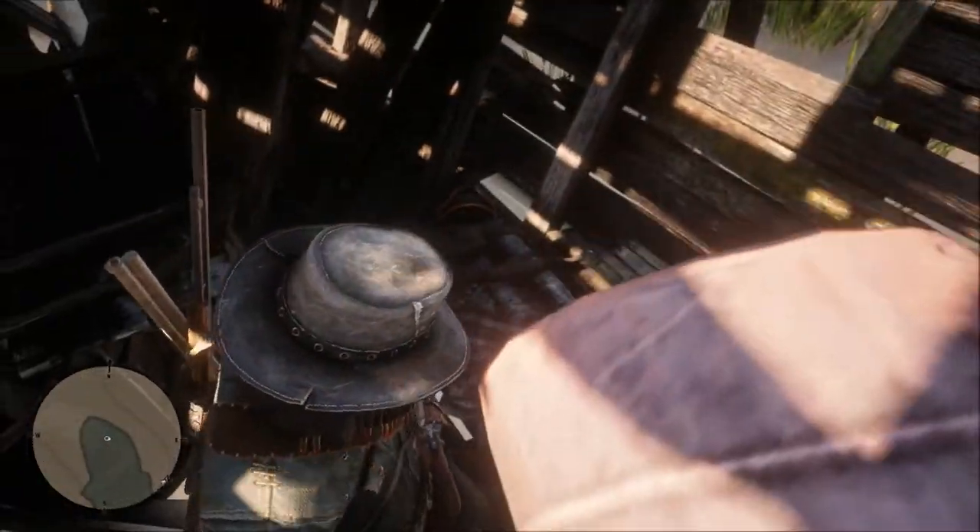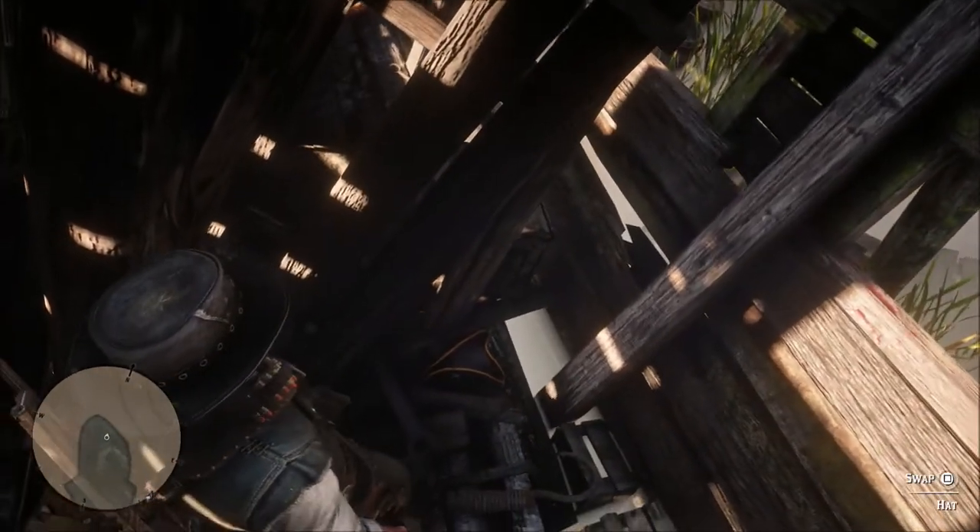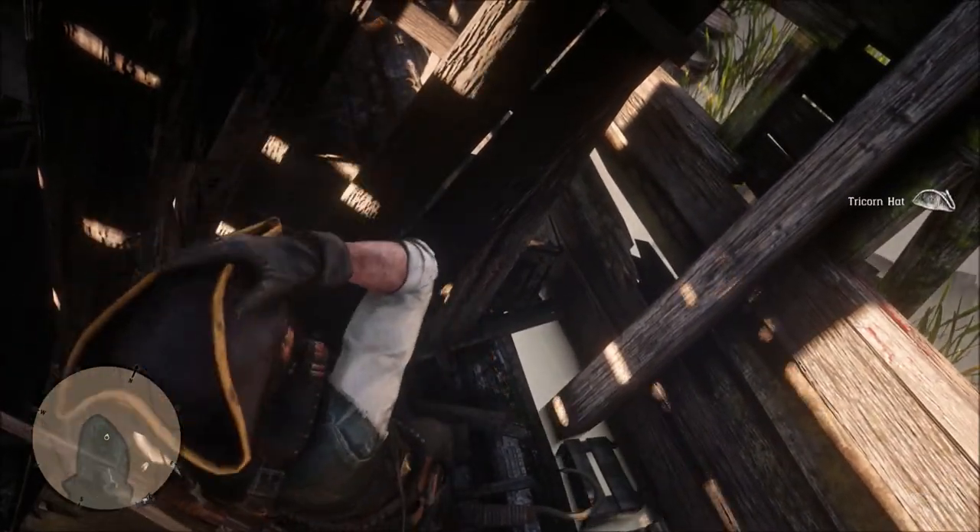And now to get the hat, you just want to move around into the back of this and it should be right down in the corner — right there. Just swap it out and now you got yourself a cool pirate hat.